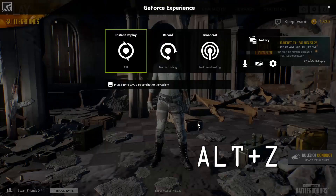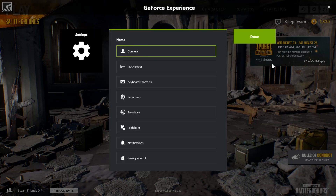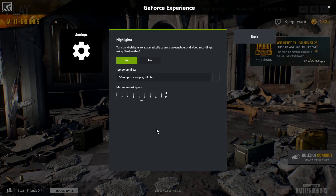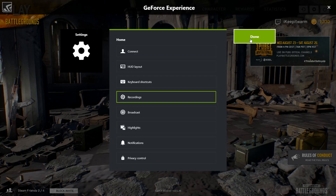Now press Alt-Z, go to Settings in the GeForce Experience. If you don't have GeForce Experience, you need to install it. Make sure Highlights is turned on. Set the temporary file location — if you've got a spare hard drive where the game isn't installed, I suggest you install it to that. Click Back, click Done.